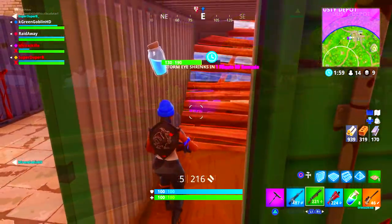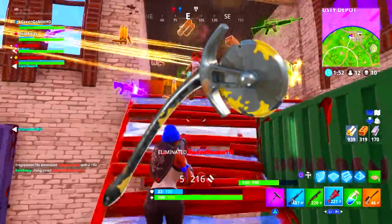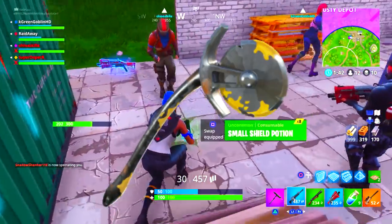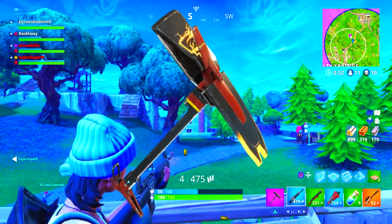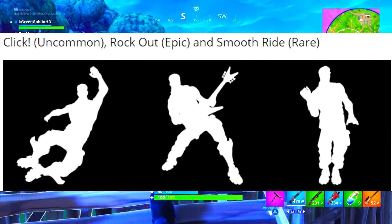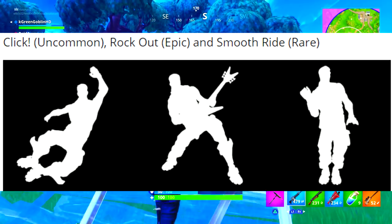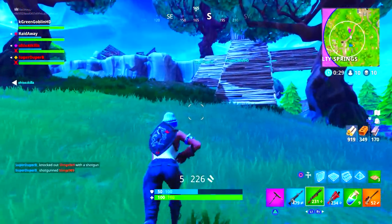We have some pickaxes too. The Bite Mark epic pickaxe goes with the Tricera Ops skin. Then we have the Axeroni, which is basically a pizza cutter as an axe — it has some cheese on it, a literal pizza cutter going with the Tomato Head. Then we have the Cutting Edge rare pickaxe, which is also a pretty clean pickaxe. We also have three emotes found in the files: Click, which is like an Irish jig where you throw your legs up and click your feet; Rock Out, where you bring out a guitar and rock out; and Smooth Ride, which looks like you're driving a car.